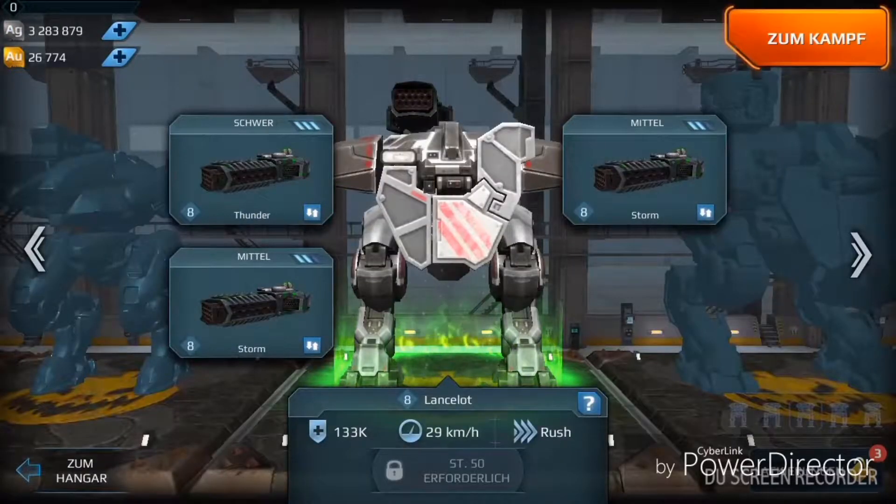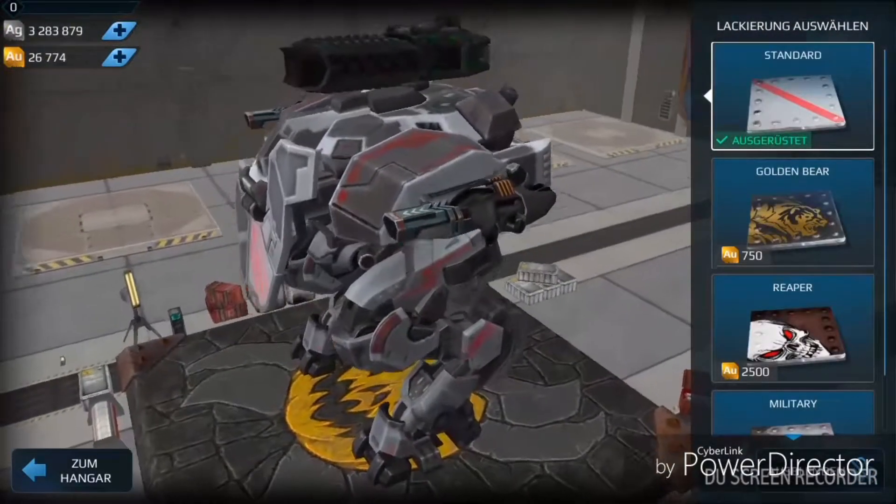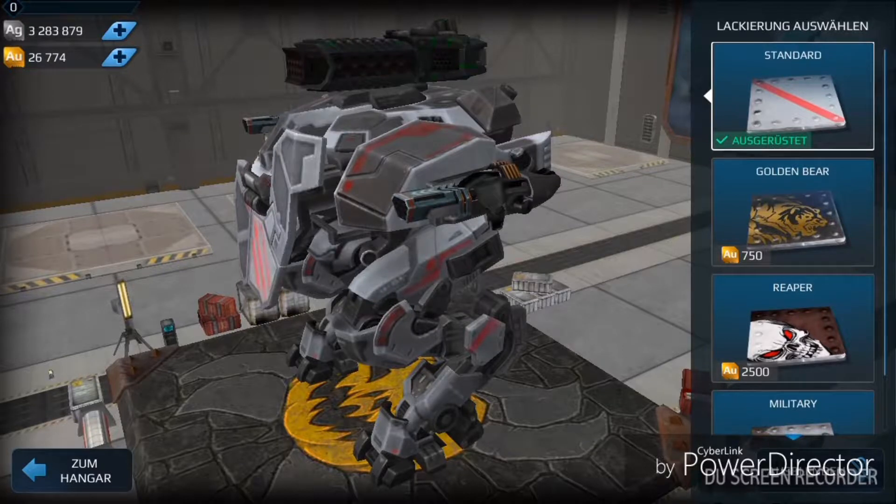The next big thing is a new medium weapon. It's not shown its final design, but we can have a close look at it too. This one is a medium weapon — it's a shotgun like the Thunder — it's called Storm.